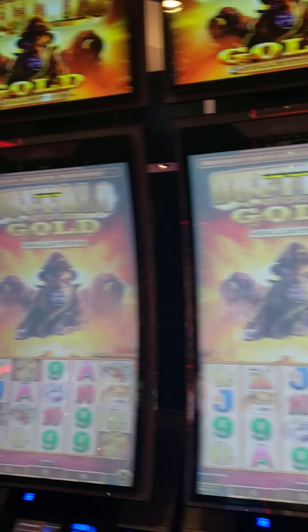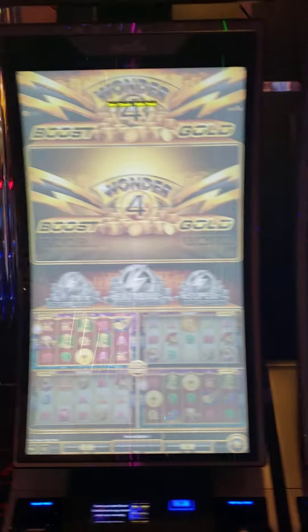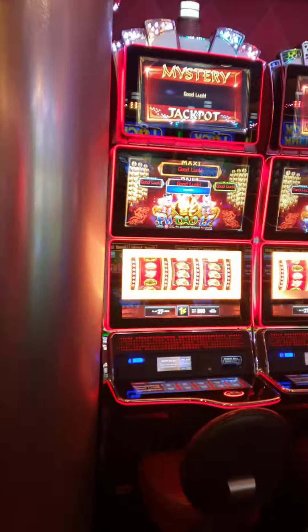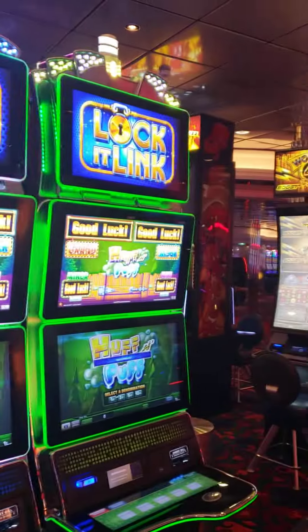We got the Hot Stuff Wicked Wills — these are all the same, I believe. I know these are the same because they installed them when I was on here last time. More Wicked Wills, which I actually enjoy. Then we'll go against the back wall. Fudai. We got Locket Links, Puff and Puff. Then we have video poker in the non-smoking section.